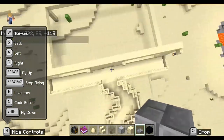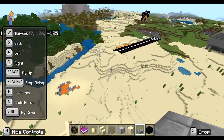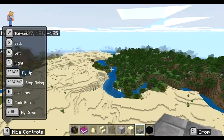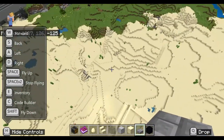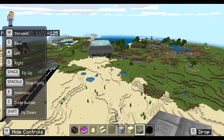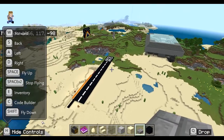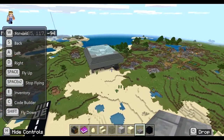A few of us have been working together to build an airport, which has been a lot of fun. After I filmed this, a few had started to build the taxiways and the airport control tower as well — so that will be in a next little update.